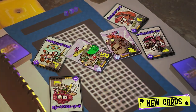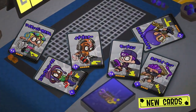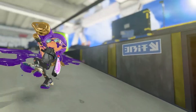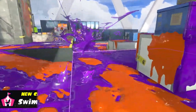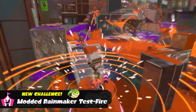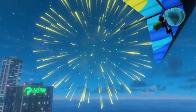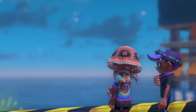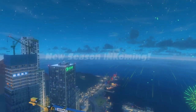We also have the Tri-Stringer, the Bloblobber Deco, the Sorella Brella, and I think the last one was the Ballpoint — yeah, the Ballpoint. People on Twitter are desperately trying to put the pieces together to figure out what the weapons have. All I know is that the new slosher has a bomb, probably, unless it randomly has Splash Wall. It would be kind of funny if it has Wall, but I'm going to press X to doubt on that one. I hope that GooTuber has some very obnoxious, over-the-top kit again. Let's give it Inkjet, please.